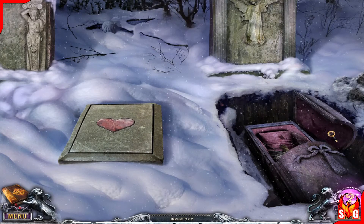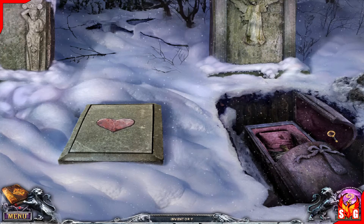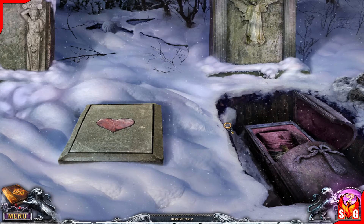Hi everybody, welcome to episode 9 of House of a Thousand Doors: Family Secrets, Collector's Edition. We are on the way to rescuing our second ghost.